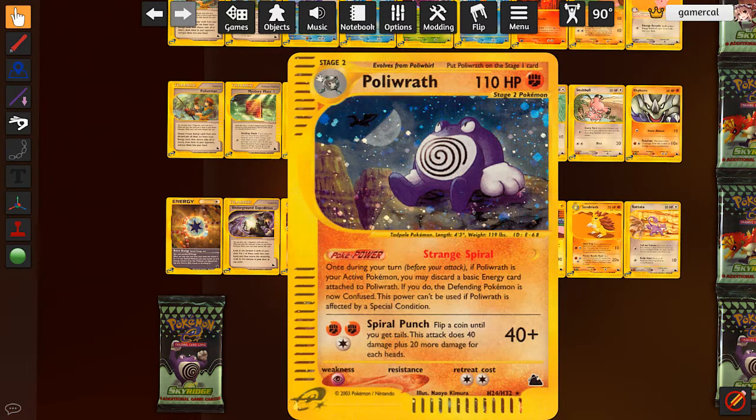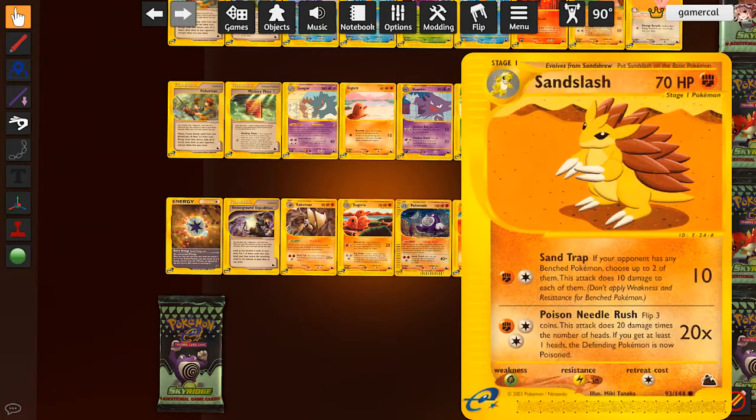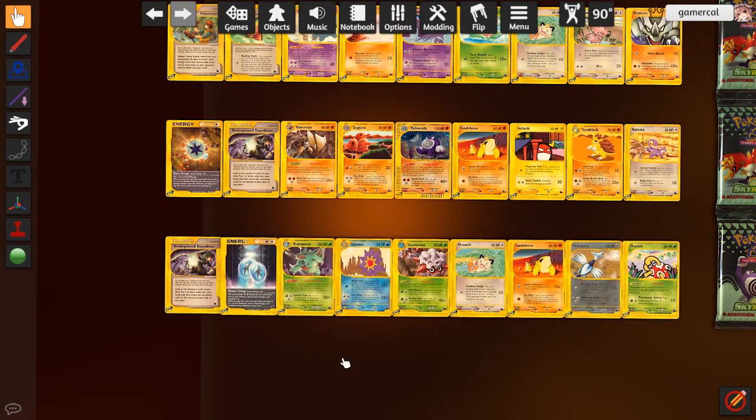Poliwrath is decent. If you discard a basic energy whilst it's active, you can confuse the opponent, and its attack is passable - one heads does 60, and it still does 40 as a baseline. 110 HP, big Pokemon, fighting type is decent enough. Dugtrio with a Triple Acceleration Energy can snipe 30 on the board anywhere - that's worth a look. Sandslash is fine, not as good as Forretress in terms of spread damage because it only spreads to two different Pokemon, but Poison Needle Rush lets you poison if you get at least one heads.